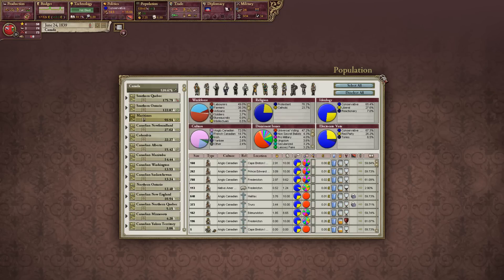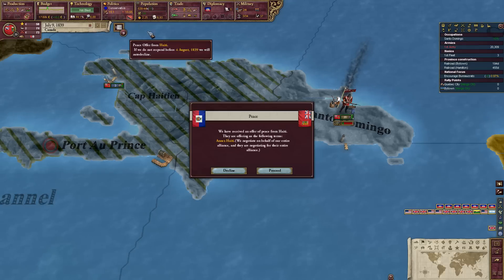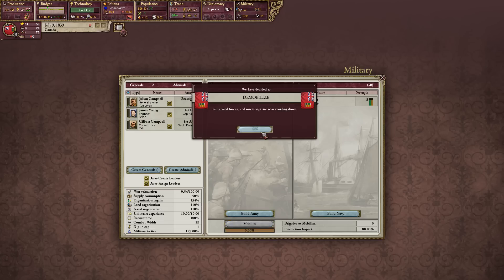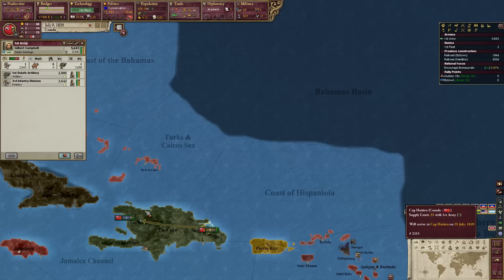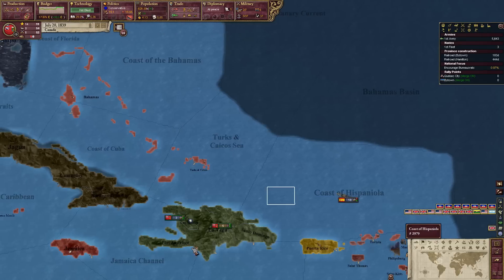Maritimes — however the fuck you pronounce that — let's get you next. And there you go: Haiti will surrender. Canadian Haiti, as it was always meant to be. And we got a lot more population from this as well — Hispaniola basically doubled our population.